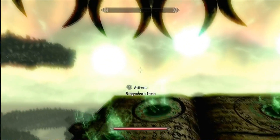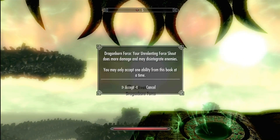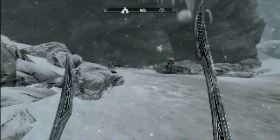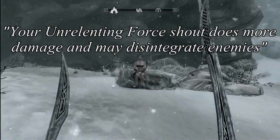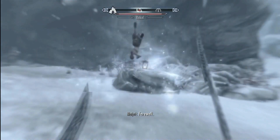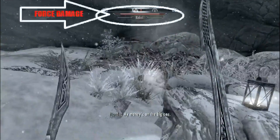Each of them affects a different shout. In this video I'm going to be showing you the Dragonborn Force effect on the Unrelenting Force shout. See how it says your Unrelenting Force shout does more damage and may disintegrate enemies? It says 'may disintegrate,' so you'd think it has a random chance of killing them instantly — but it doesn't. See how much damage it does? It's a small amount.